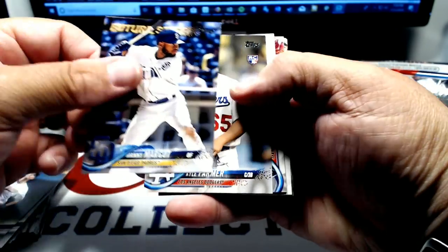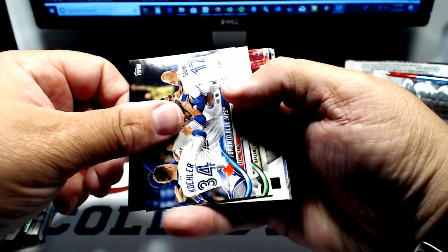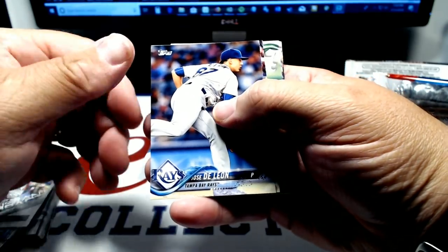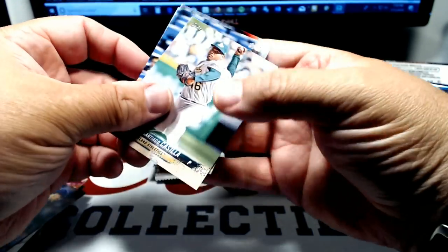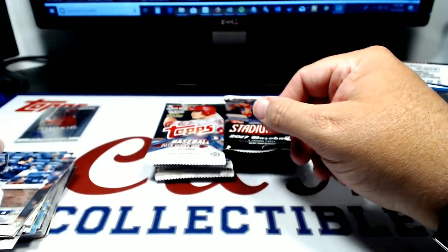2018 Series 2. Manny Margot future star. Kyle Farmer rookie. Blue Jay. Matt Chapman. Instant Impact chipper. Jose De Leon. Yismani Tomas. Santiago Casilla. Freddie Freeman and Brad Brock.